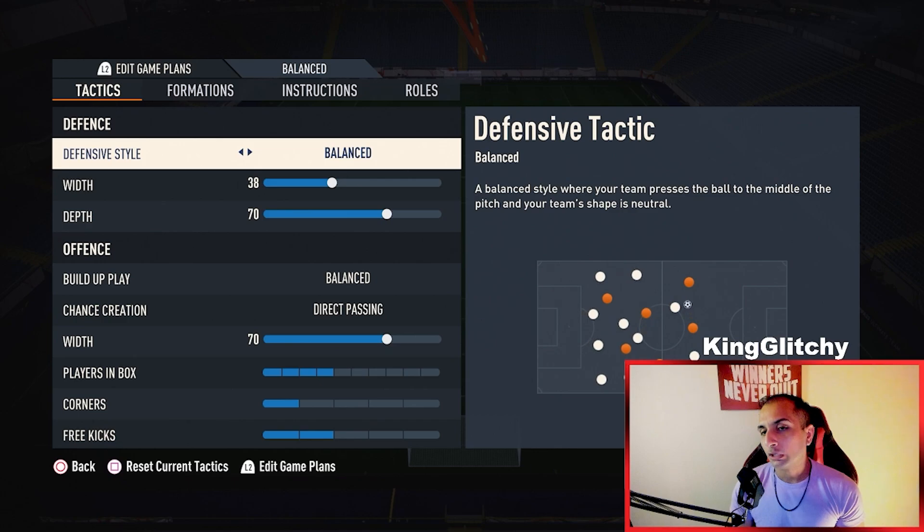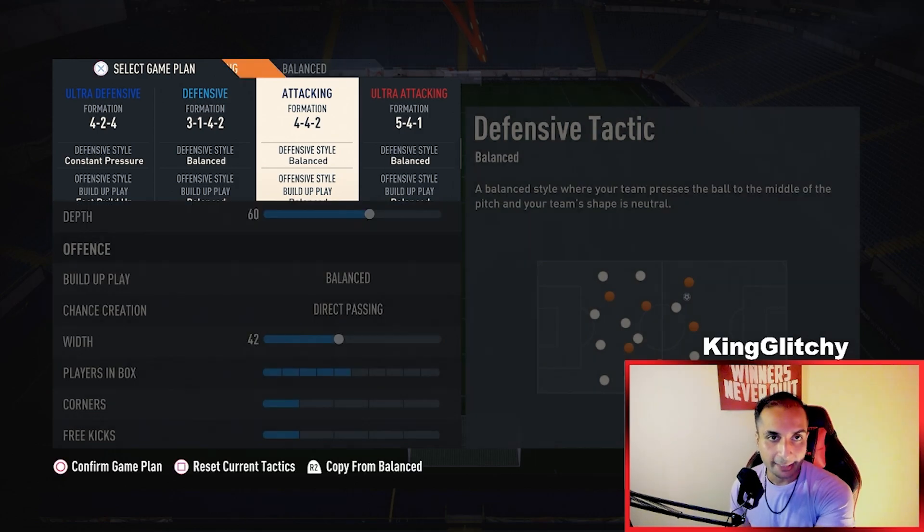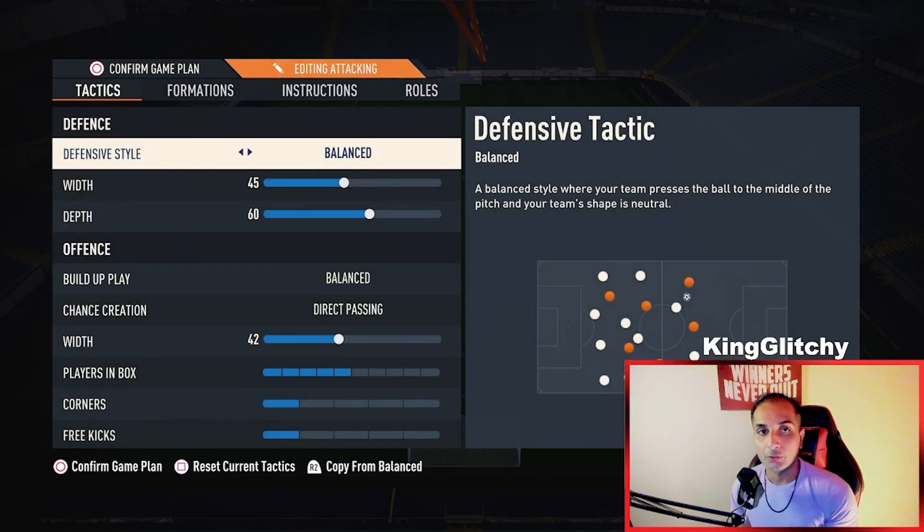If the opponent is outplaying you and you want a more neutral approach, and the 3-1-4-2 isn't working, the 5-4-1 is going to be the primary formation for you this weekend. Come back in the comments and tell me how your weekend league went with these tactics. For the attacking formation, the 4-4-2, we're going to use 45-60.